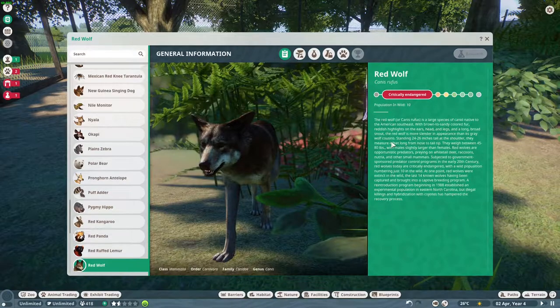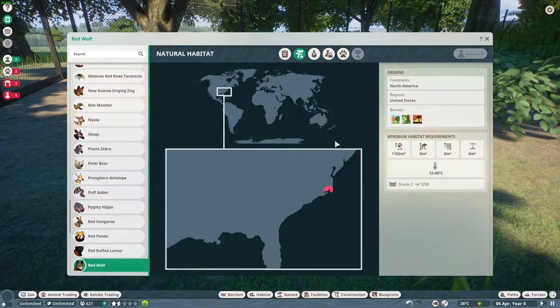Yes, that is correct - unfortunately that is their current known wild population. They're a large species of canid native to the American Southeast, formerly found basically from Florida to New York, from the eastern seaboard to central Texas. Current range is a tiny bit of far eastern North Carolina. For biomes, I have temperate grassland and tropical - I'm considering removing tropical, since frontier's bio map doesn't classify that area as tropical. Let me know in the comments what you think.